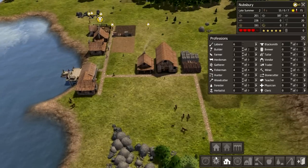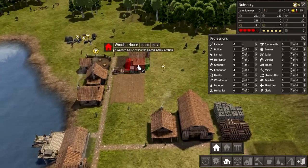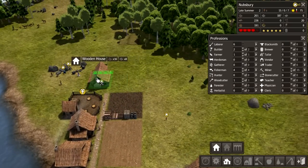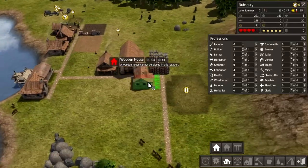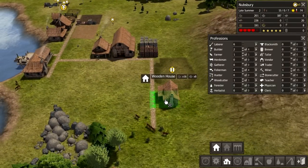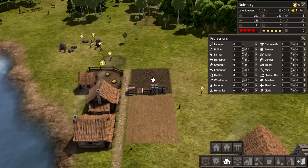Not everyone has a house, so we probably should build some more. I'll put another one here and why not, everyone next to a future town hall — why not. So they get built eventually.